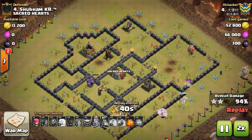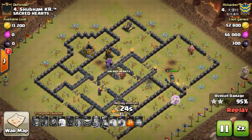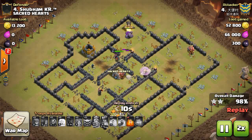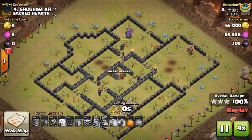The healers were saved because the queen was moving on the outer edge of the base and didn't reach the core where most of the traps are. It was a lucky raid at the end, but he started off very well. The air mines trigger on the healers near the end. If you liked this episode please hit the like button and thank you for watching.